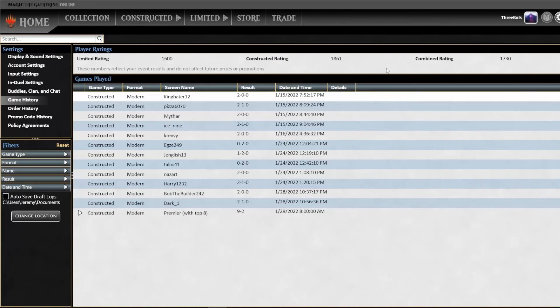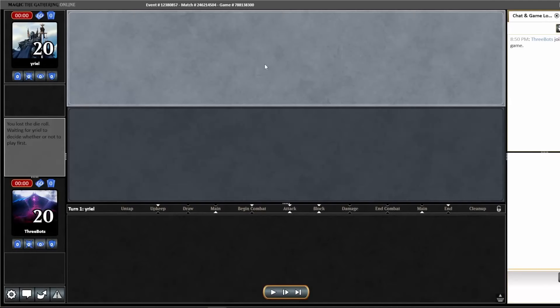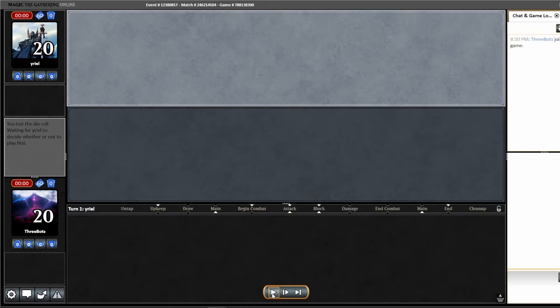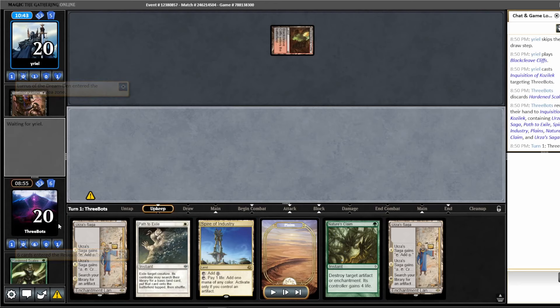On to Game 3 of Match 1. Game 3 on the draw against Jund Saga. This is a great opening hand: we've got two Urza's Sagas, which are always great against Jund Saga, and a Hardened Scales. We don't have any creatures but we do have two removal spells, so we should be able to grind pretty well here.